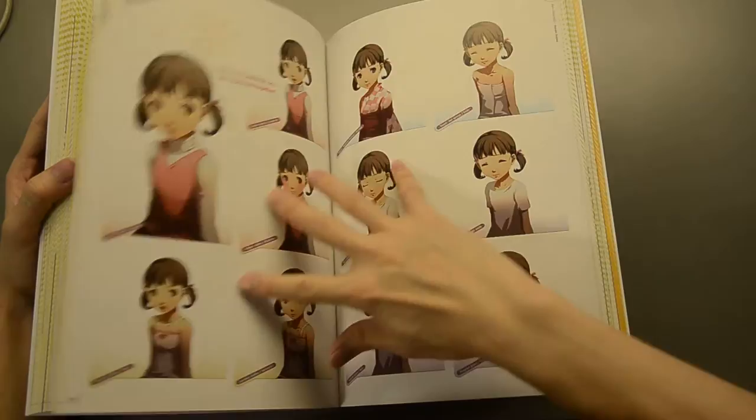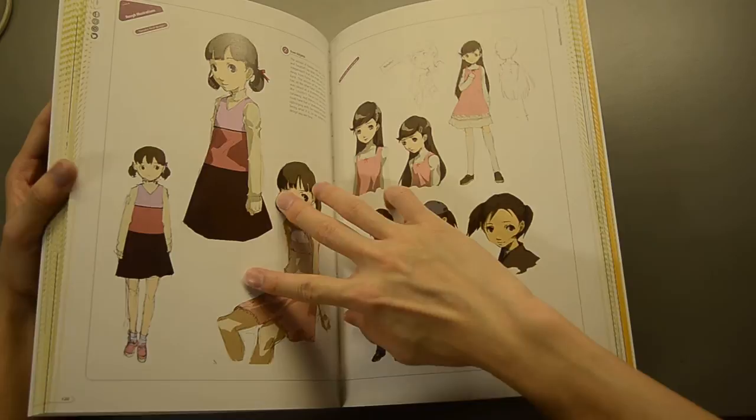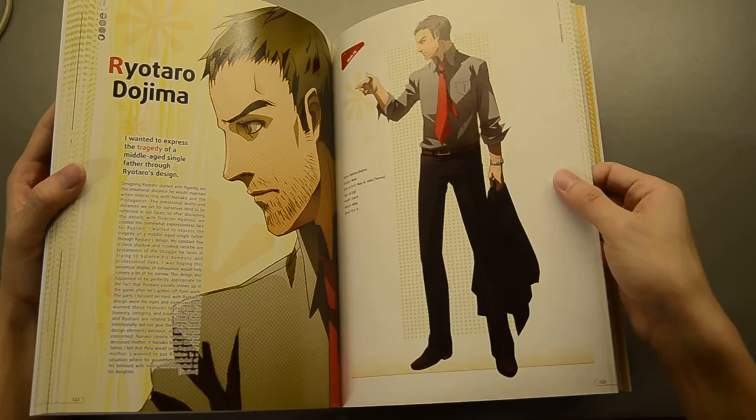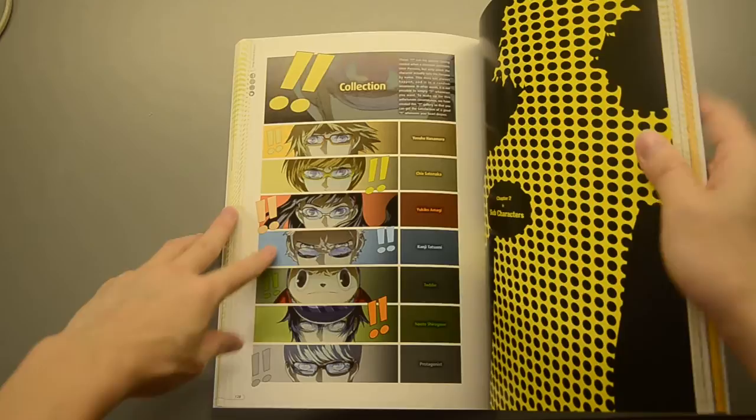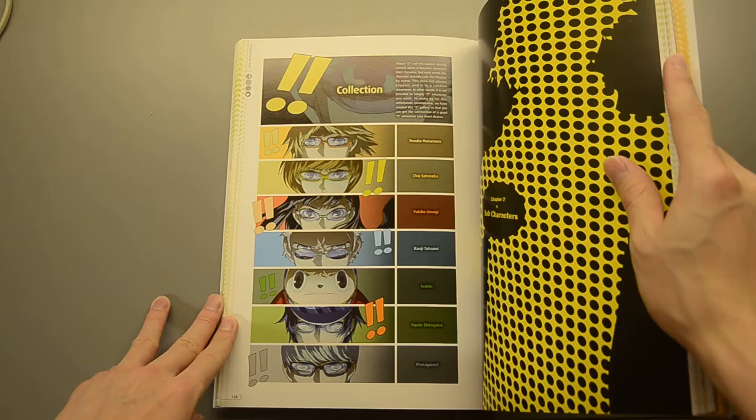Nanako, Nanako-chan — this is the main character's niece. Ryotaro Dojima — the main character's uncle. Let's flip through real fast. Just look at this page right here — it's a bringer of memories. Awesome.